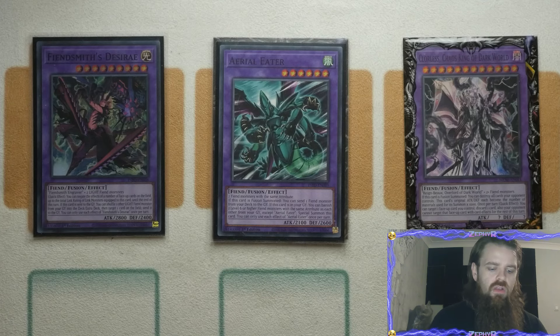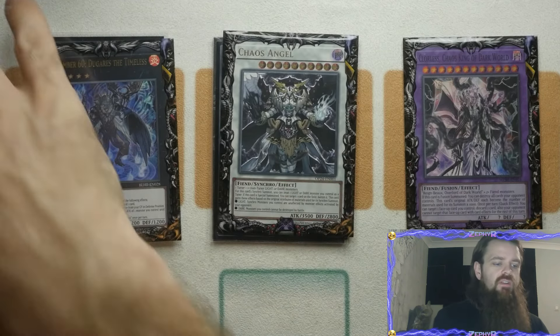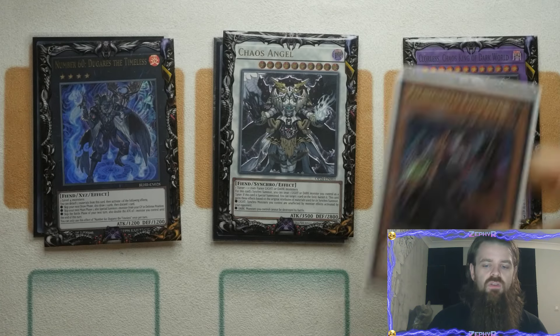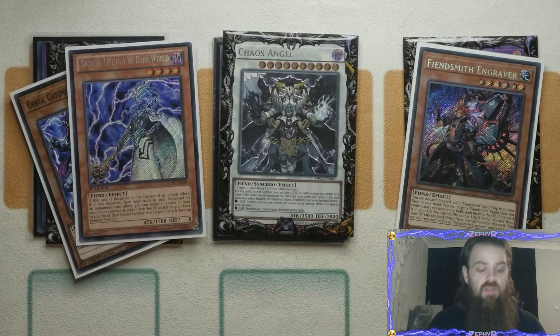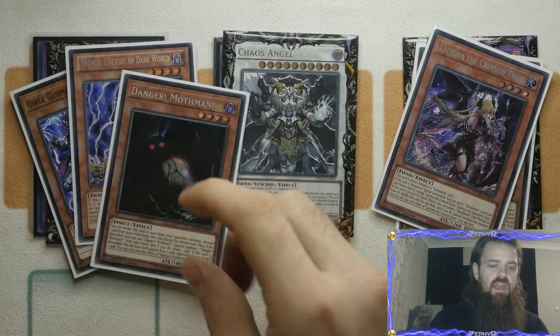Carrying on with the non-link monsters: we play the one Daguereyes — being able to draw and then discard as a fetch is going to trigger your Dark Worlds, which is absolutely insane. We've got the one Chaos Angel, as you do have a very nice mix of levels and of course attributes with the Fiendsmiths all being light and then your Dark Worlds all being dark. You've got an Engraver which is a level-six light, and then you have stuff like your Genta and your Snow which are your level-four darks. On the flip side you also have your Lachryma — your level-four light — and then for your level-six dark you'd need to adapt a little bit, but you do have your dangers which can also be considered as level-four darks as well.